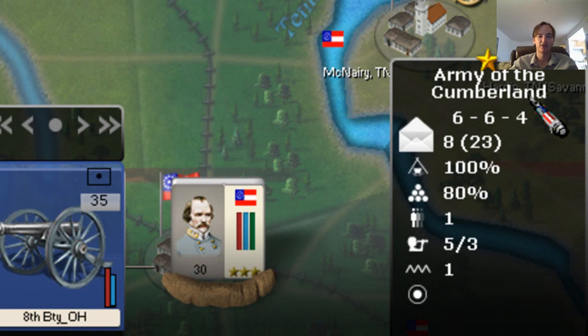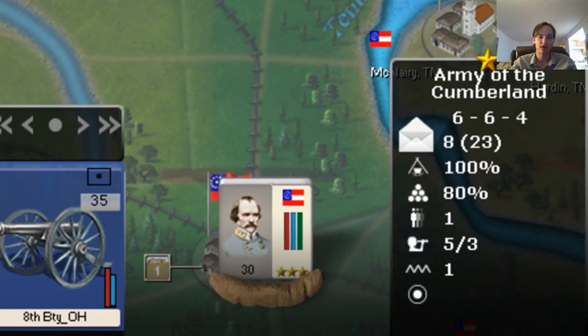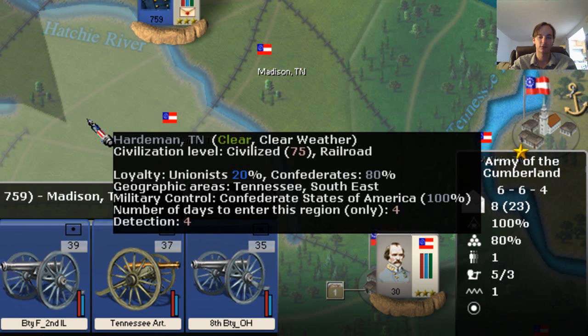Your average general in the American Civil War in the game has 3, 1, 1. So 6, 6, 4 is quite a bit better.